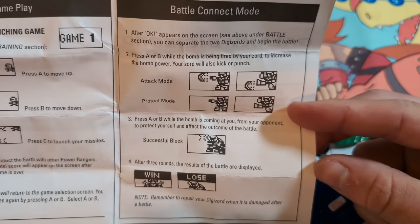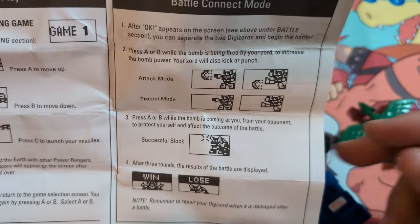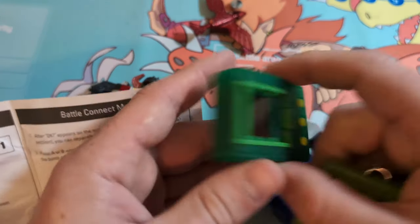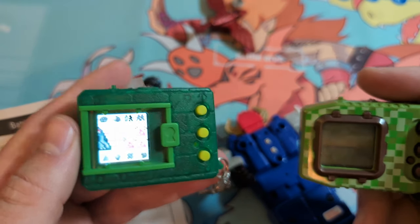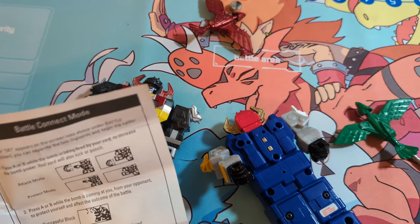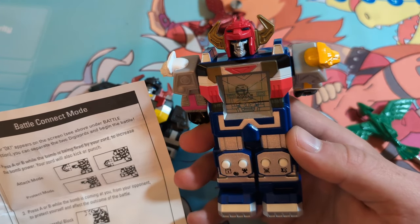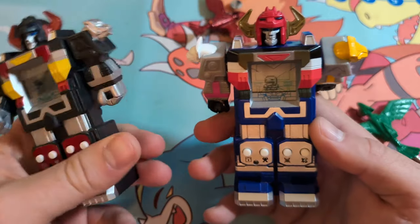They also kind of serve another purpose here where they actually protect the little connectors — so you can put it over the connectors on the back. Past the mini games you just have the battle connect mode, and there's an attack mode and protect mode. You press A or B while the bomb is coming at you from your opponent to protect yourself and affect the outcome of the battle. Another thing that Digimon could learn from in my opinion. How cool would it be if these were a little bit more interactive? With the pendulum there's a shaking mechanic, and with the X devices you have a slider that slides back and forth. But what if there was the ability to dodge or charge up each attack? I would love to see Bandai incorporate more things into the virtual pets.